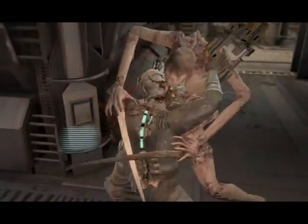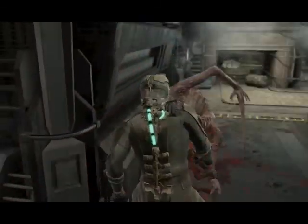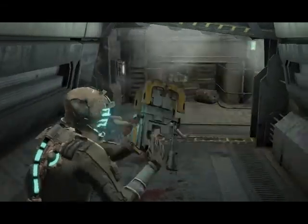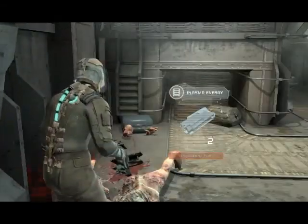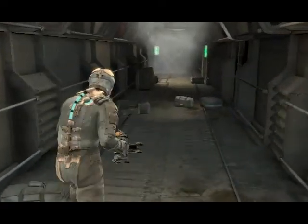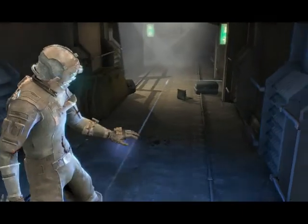Whoa! Get off of me! Yeah, those things can cling onto you. And what you have to do to escape is by rapidly pressing the aim button if they get to you.